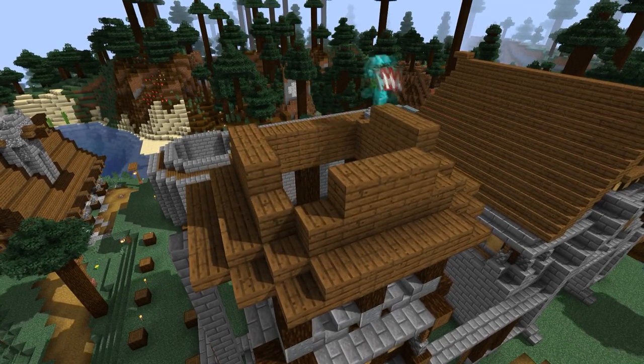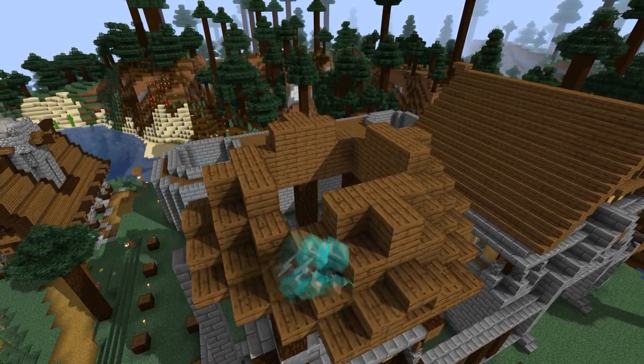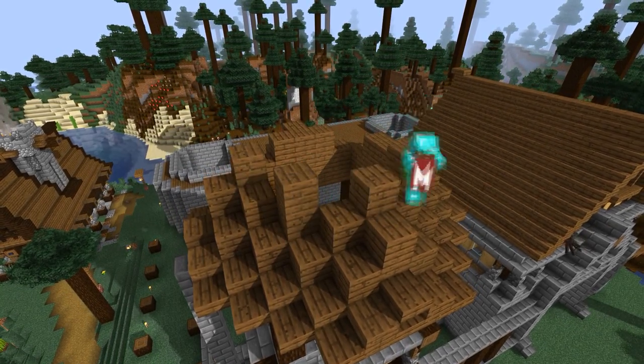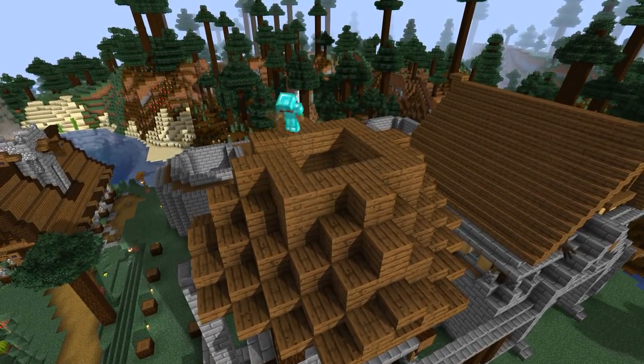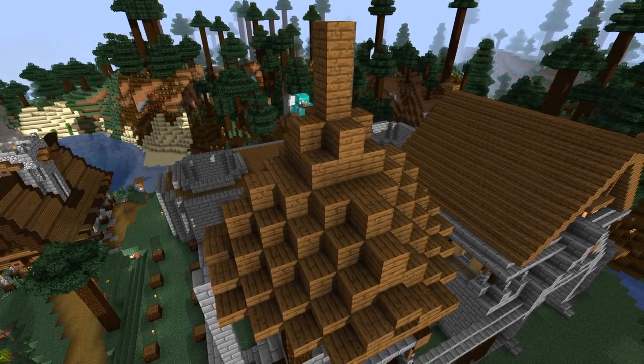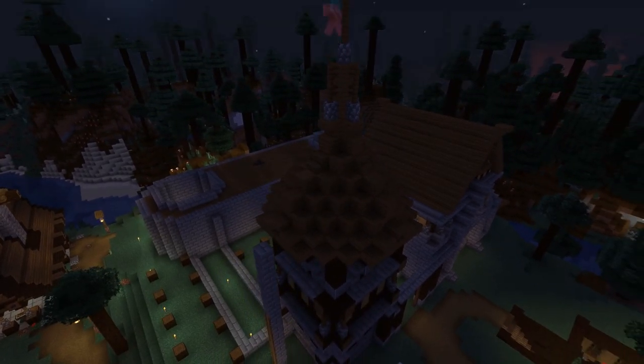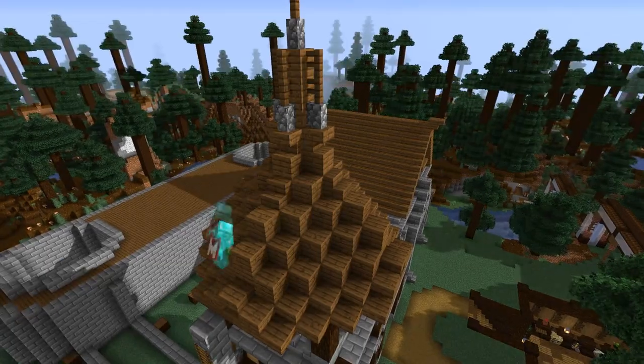On top of the log room, I built an extra platform, which will kind of be like the main oversight area of the tower. On top of that, I used some logs to support the rounded roof, which will resemble a bit more of what you would expect for a castle tower. Using stairs, slabs, and blocks, I tried to curve the room to make it look as pointed as possible, while still looking natural.